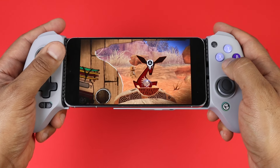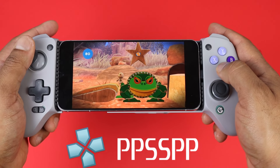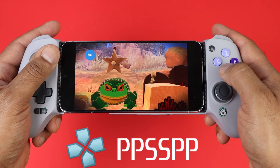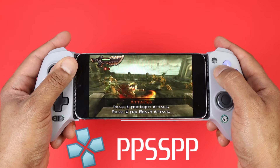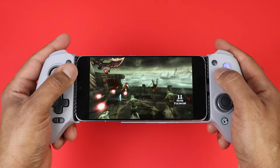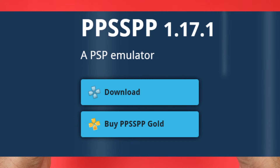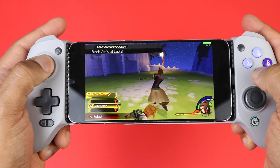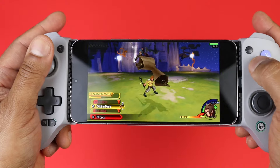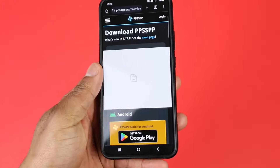Moving on, this is the PSP emulator PPSSPP — another emulator that can be run on Lemuroid as a core, but you get better performance and options when you use the standalone app. PPSSPP has near perfect compatibility, and with a decent powered phone you will experience good performance. You can upscale your graphics and run your games at 60 FPS. You will notice two different apps: the gold version that costs $5, and the free version colored blue. There is no difference between the two apps — if you pay the $5, it's basically just a donation to the creators. PPSSPP is available on the Play Store as well as the official site.